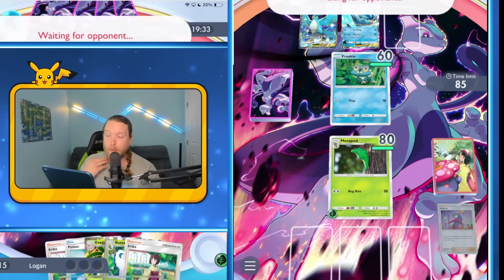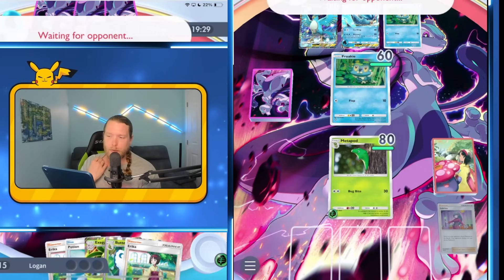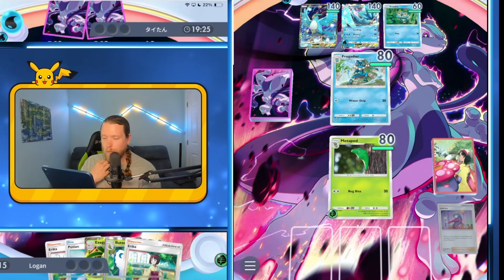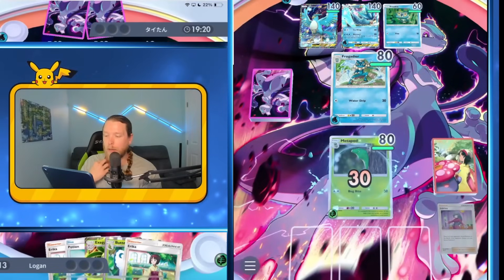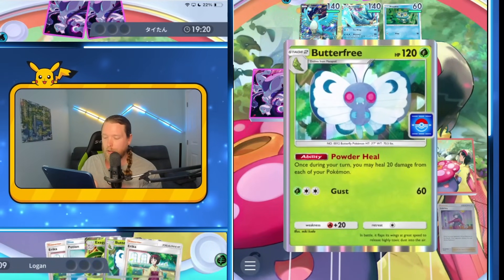I'm hoping they just don't have the Frogadier — of course they do. And then they can retreat into 40 with Geo to knock out Metapod, so I have to evolve to play around that situation.